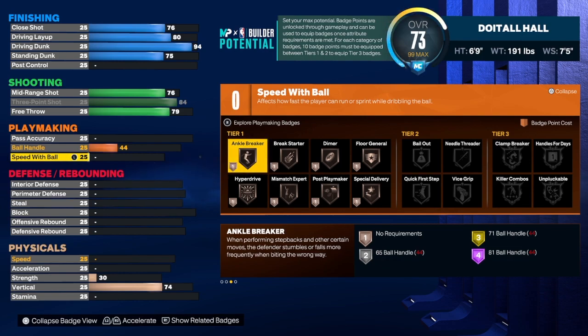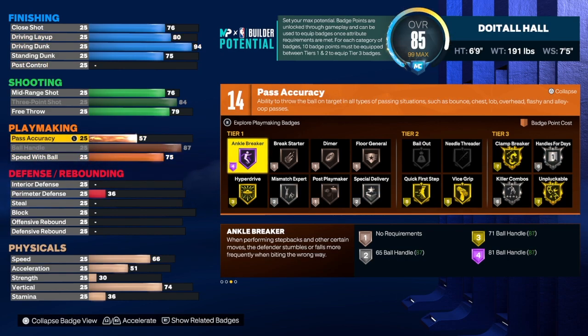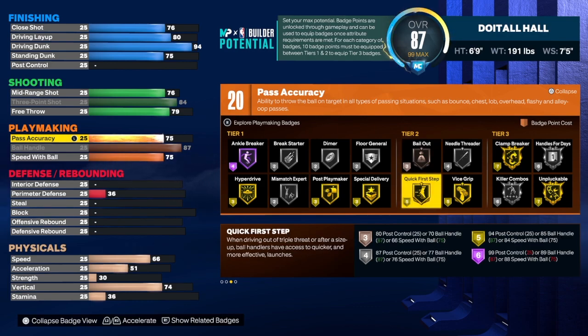Speed with ball we're going to take that to 75, ball handles is 87 — that's maxed out. Pass accuracy we're going to get that to 75, and we get 20 total playmaking badges. I would use Anchor Breaker — we're gonna break some anchors with this build. With an 87 ball handle, if you can't cook up with this build you need to go play center. Hyperdrive is a great badge — it increases the speed at which a player can perform moving dribble moves as they attack down the court, and that's a very important badge.